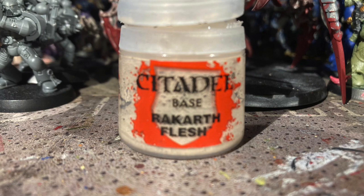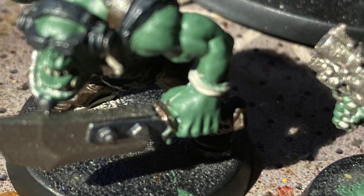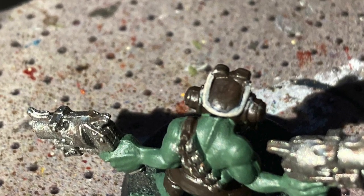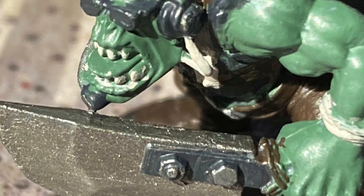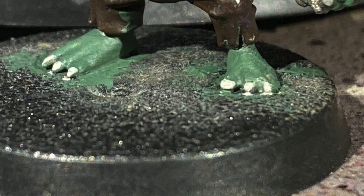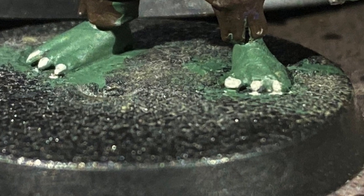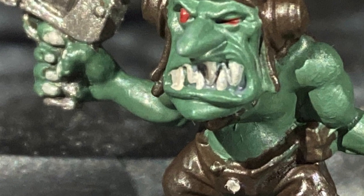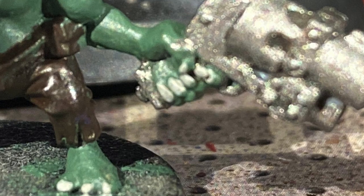Now we're using white cloth flesh. I used it on the ropes, the little strap on this Gretchen's helmet, the little wire thing off the headphone, the toenails, the teeth, and the fingernails.